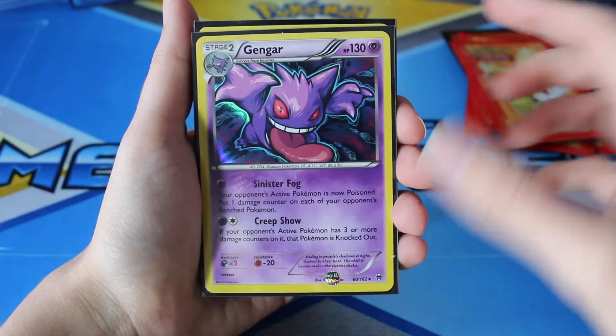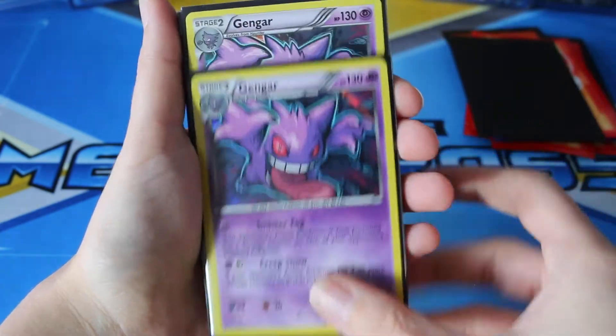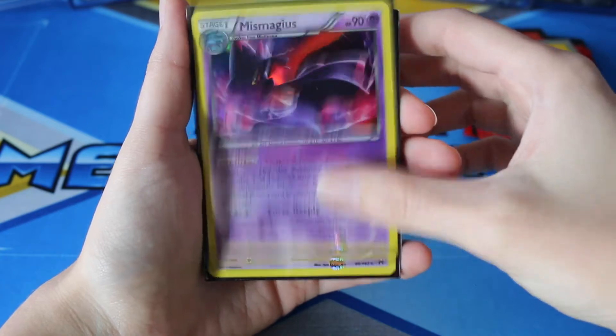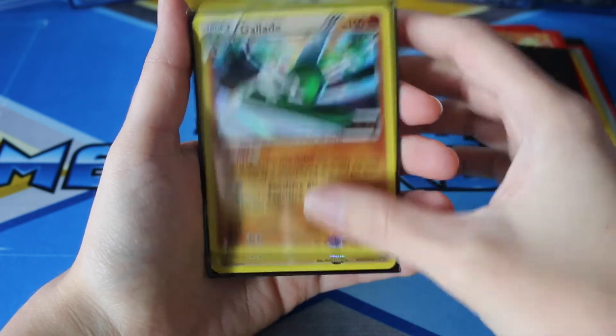It's kind of like the Mew from the Fates Collide set. And my favorite hollow from the set, the Gengar — I've been lucky enough to pull three of this card. We have a couple of Miss Magius's cards and a couple of Mamoswines.